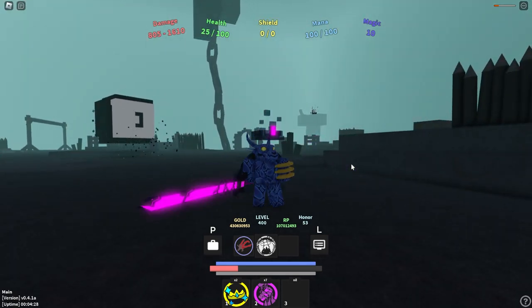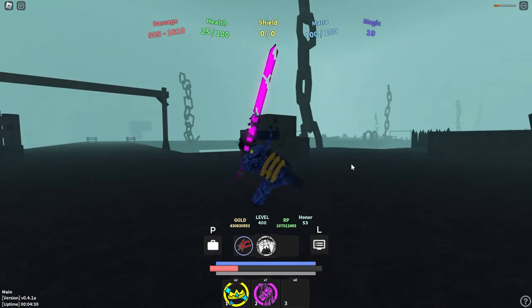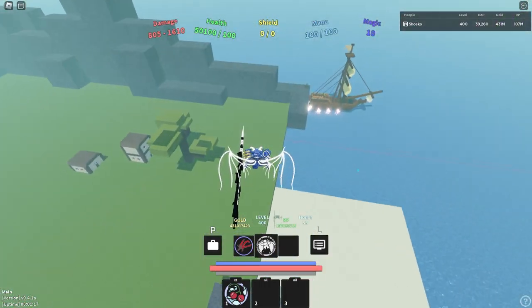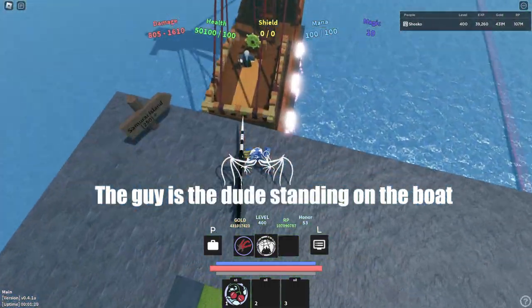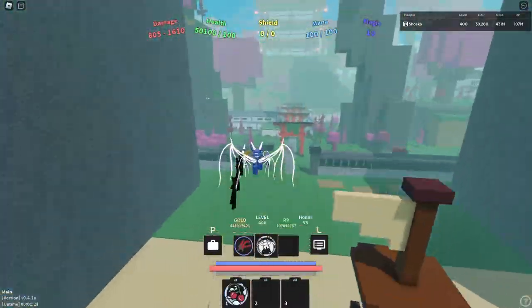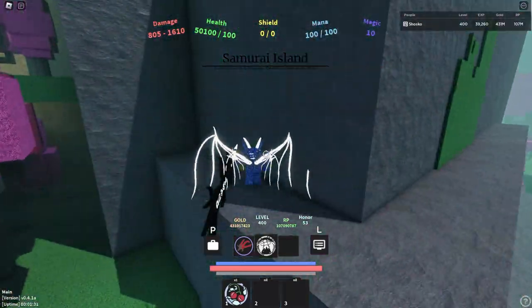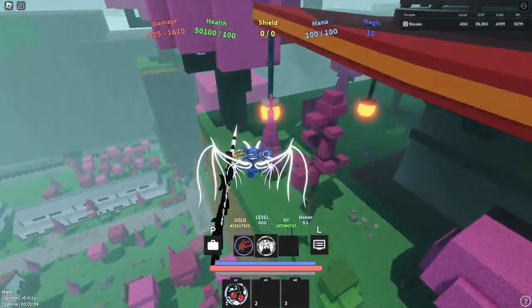Once you hit level 250 and you have the Void King, you then need to go to the Samurai Island, which is at this brown boat. First, you have to complete the guy's quest. Once you complete the guy's quest, you then can go to the Samurai Island. Once you're at the Samurai Island, follow the path I'm showing on screen, and you will find a quest giver.